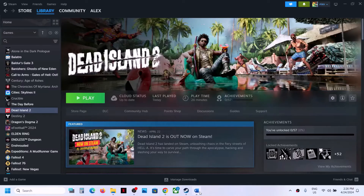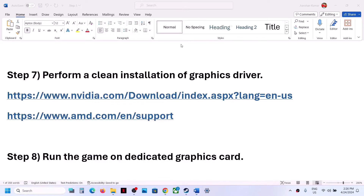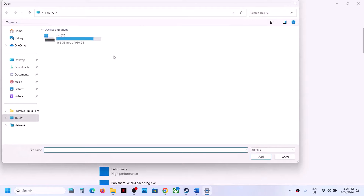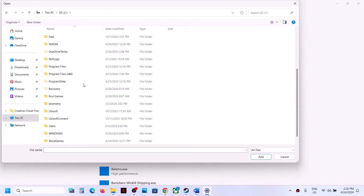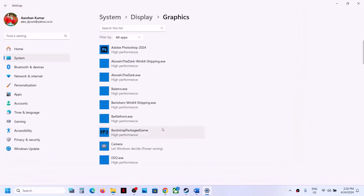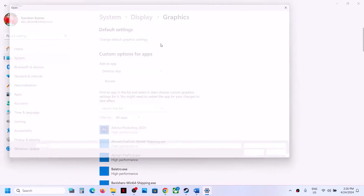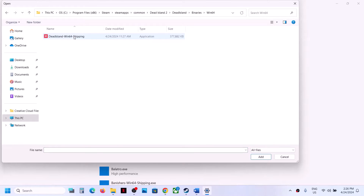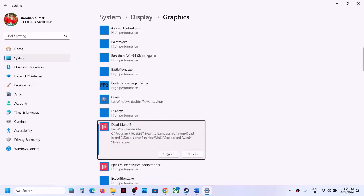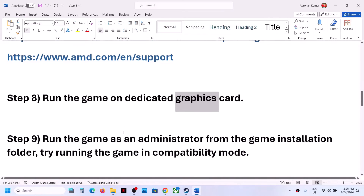The next step is to run the game on the dedicated graphics card. Type 'graphics settings' in the Windows search box and click on it. Click Browse, navigate to the game installation folder (C Drive > Program Files (x86) > Steam > steamapps > common > Dead Island 2), select the game exe, click Add, click Options, select High Performance, and click Save. Repeat this for the Dead Island Binaries Win64 exe file as well.